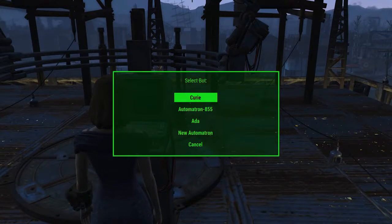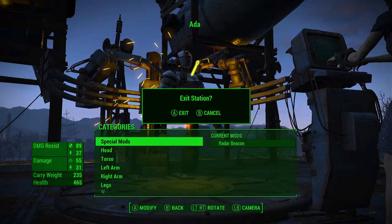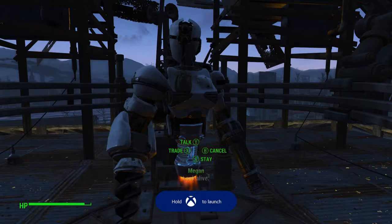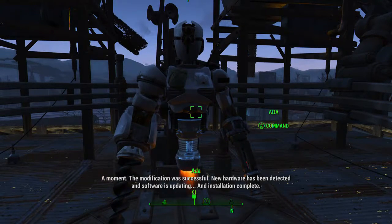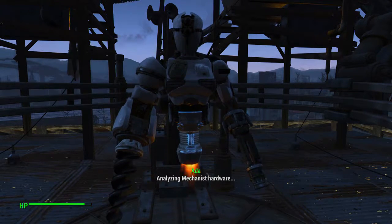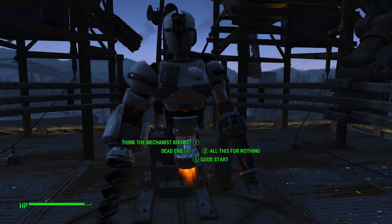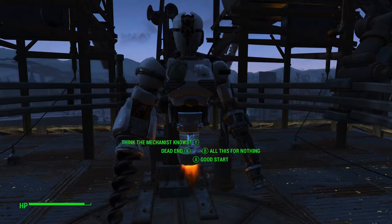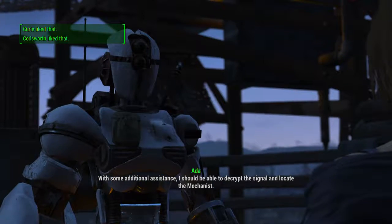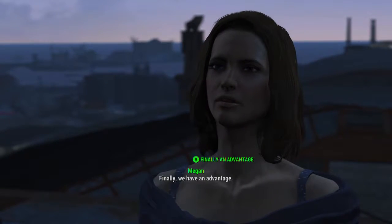Ada — special mods, radar beacon. It's always fascinating watching you create. I think Ada is my new favorite. The modification was successful. New hardware has been detected and software is updating. Installation complete. Analyzing mechanist hardware — the radar beacon is receiving a strong encrypted signal, but I can't determine the source. It's a good start, at least. With some additional assistance, I should be able to decrypt the signal and locate the mechanist.